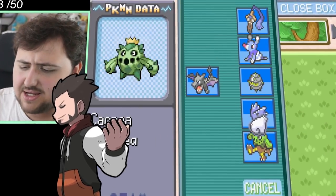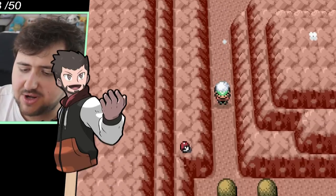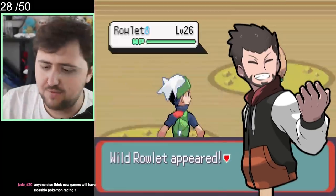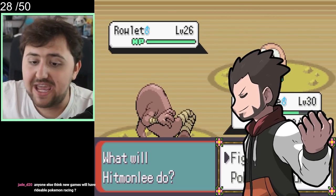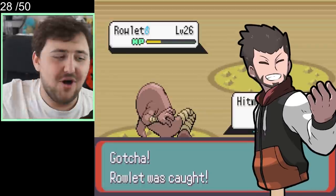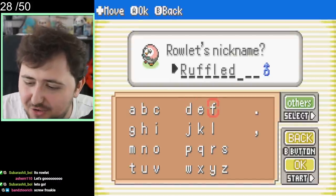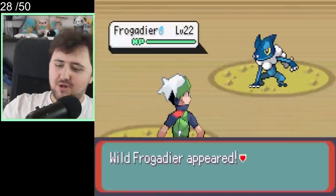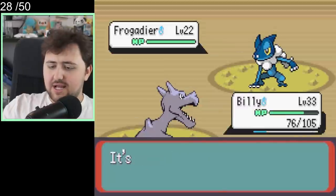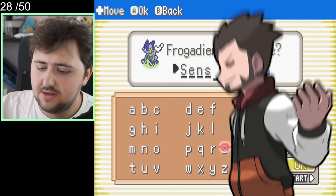We now make our way up to Flannery, and along the way we might catch ourselves a brand new Pokemon. We're running around in the Magma Hideout Cave, and we've spent about our first 40 days or so in the game. We run into a Rowlet, which of course I have to capture even if it's going to take up one of our spots and waste one of our captures — it is my literal mascot. We name it Ruffled. Then shortly after, we actually find a Frogadier, and we had to capture it too. Named by my fiancée, this one is called Sensei.